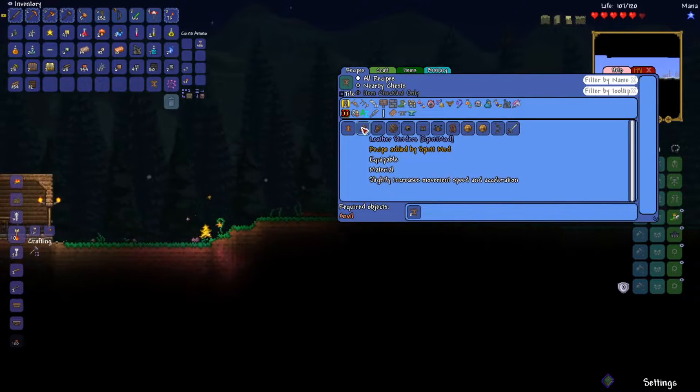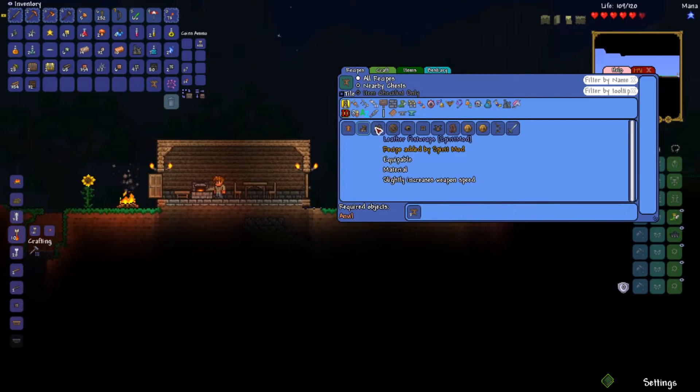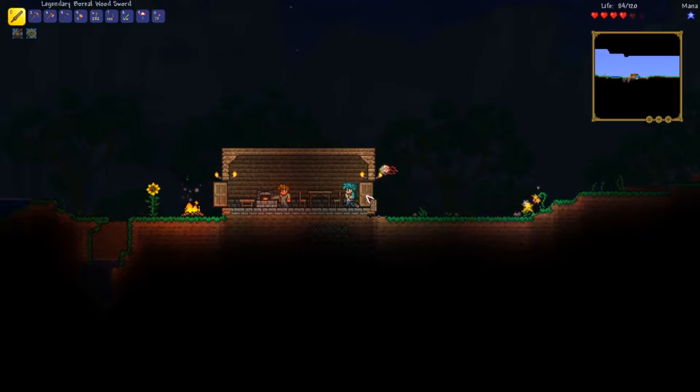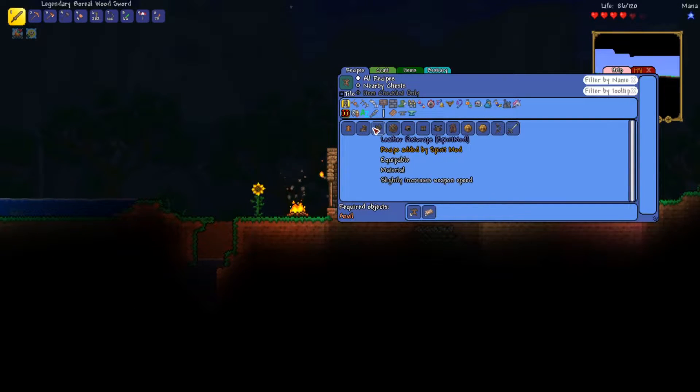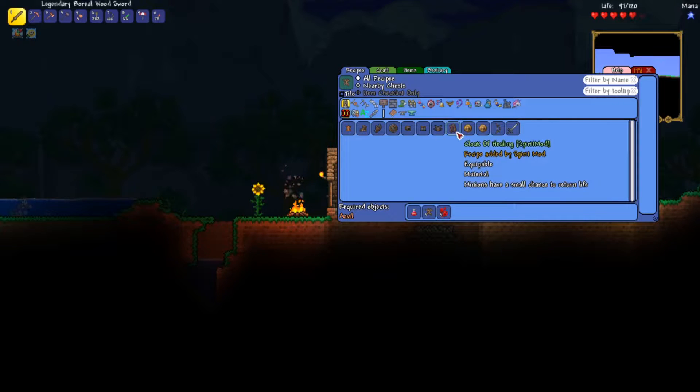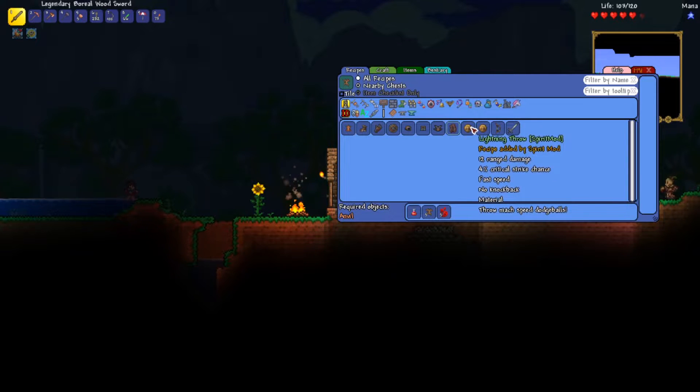It makes leather striders — slightly increased movement speed and acceleration — leather fist wraps, safeguard. There's a whole bunch of stuff. I got leather fist wraps, slightly increased weapon speed, safeguard, increased max life by 10, and it's a shield. There is an early game set I can make — Marksman set. That looks pretty cool. Cloak of healing — minions have a small chance to return life. It's made out of something called dream stride essence. Lightning throw — a ranged weapon. Throw mock speed dodgeballs.